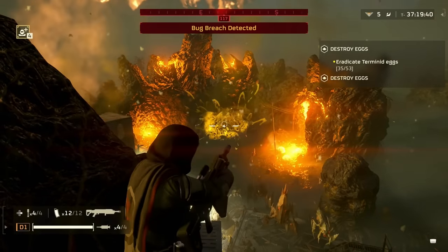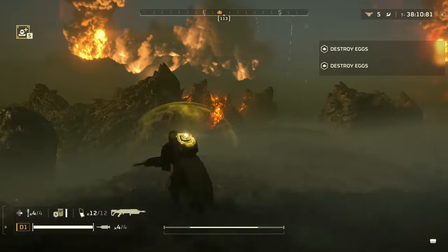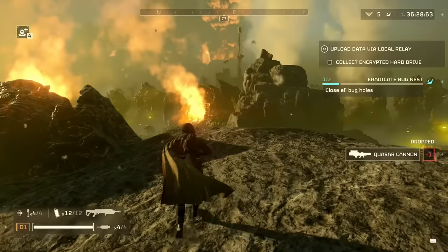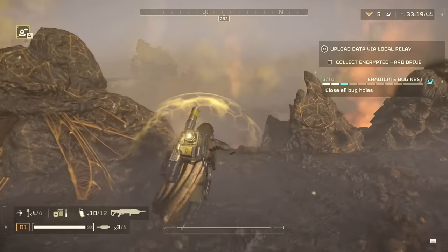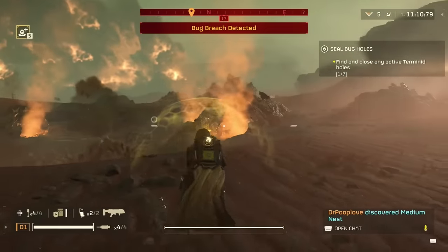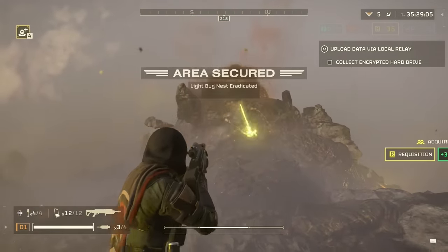In general, on bug missions this thing is going to have great utility. Versus the eggs, the splash damage will take out a ton of them from a distance. And unlike other primaries with the explosive trait like the Scorcher, the Eruptor will close bug holes — which is awesome, especially because you can basically snipe bug holes from a distance. Unlike the grenade launcher, which requires a perfectly arced shot, here you can just straight-shot it. Clean and simple.